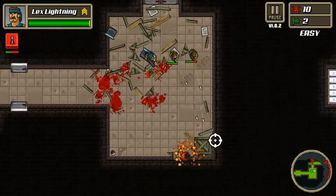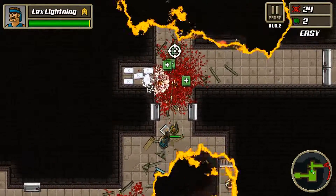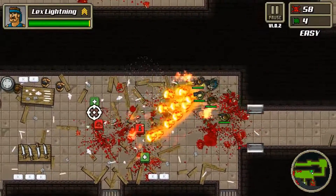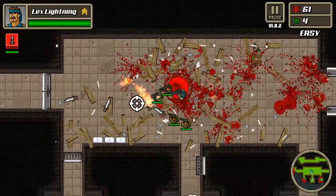There's an ice level where you skate around, and a level in the desert. There are helicopters coming down trying to kill you, tanks, special elite enemies, and different kinds of weapons — grenade launchers, flamethrowers, machine guns, and guns that shoot triple.